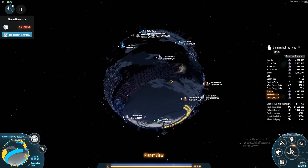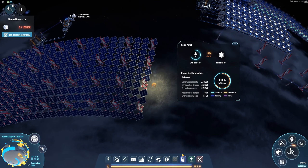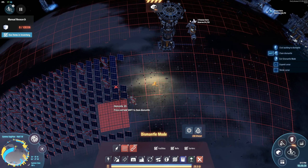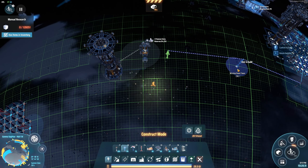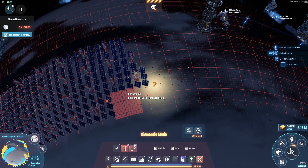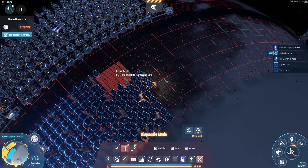I should also get rid of these older solar and wind power generators. I do have solar suns here at this point, so it shouldn't matter. Just need to make sure I reconnect these things to power, just in this play session — probably the next few play sessions — because I don't want to be doing this all the time.